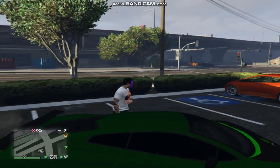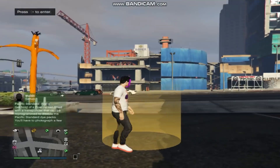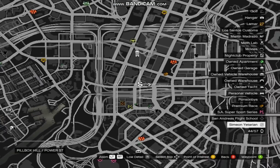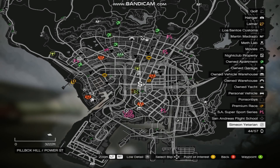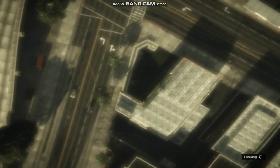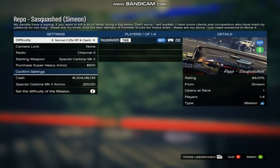First things first, you guys need to come to this exact location when you guys are in GTA Online. You guys will know that it is called Simon's — this is his dealership. It'll have an S on the map. Once you get here, go ahead and press right on your analog or your directional pad. That way you can go into the mission. Once you're in the mission and the mission starts, go ahead and complete the mission. But the thing is, we're going to be glitching this out to make $46,000. Put the difficulty to hard and then confirm settings.